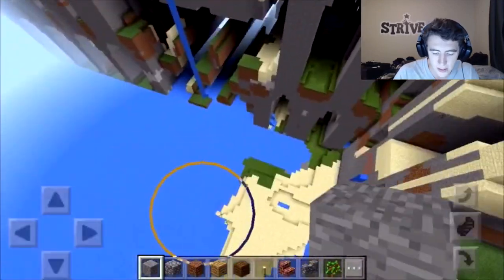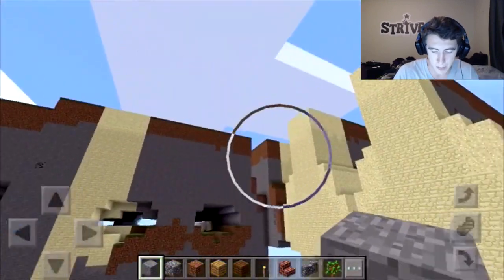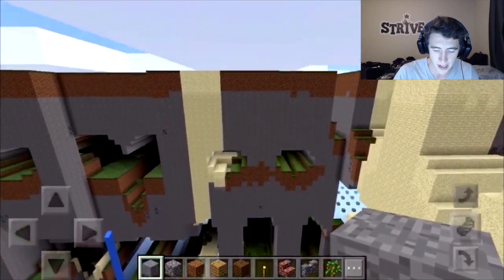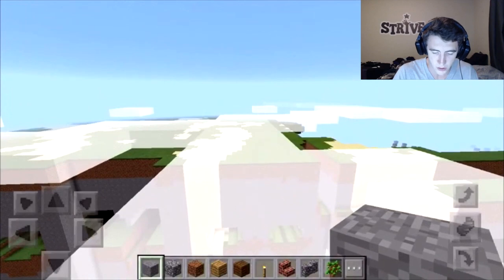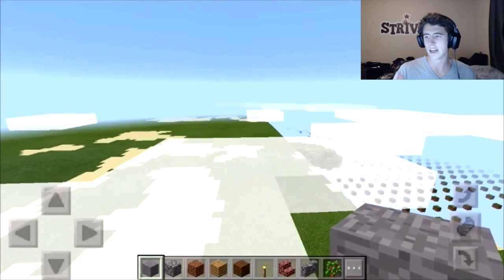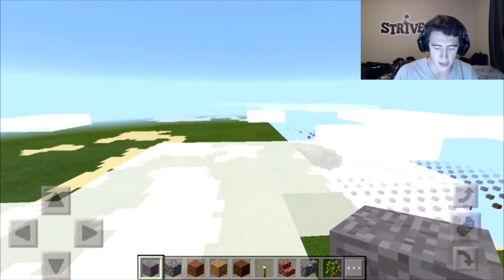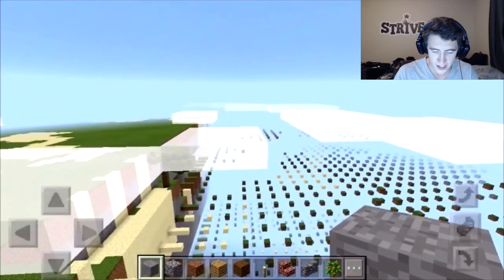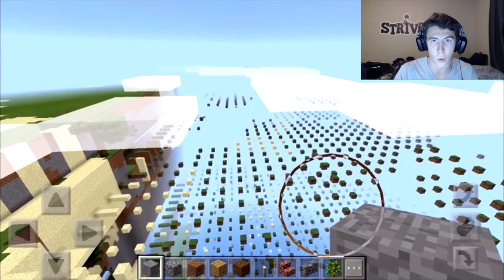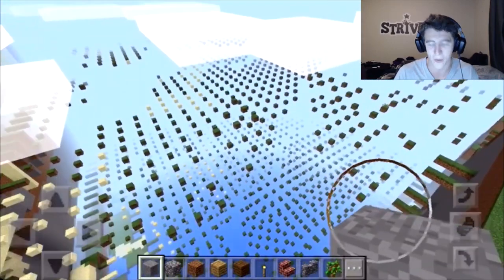The Far Lands looks like this on Pocket Edition, and it looked like this on PC version before Beta 1.8 as well. Let's fly up for an aerial view. So the corner chunk — you can see over here there's the edge of the Far Lands, and then there's the corner of the Far Lands. Right now we're looking at the edge, but if I move over to the right, now I'm on the corner. Check out the difference — I'm glad the map we downloaded was at an actual corner chunk rather than just an edge, because now we can see both.